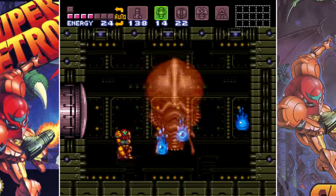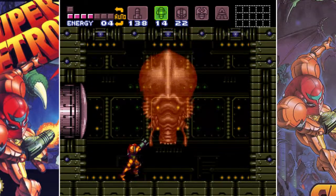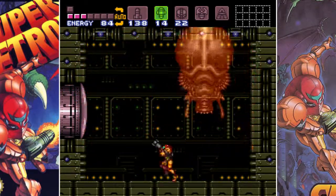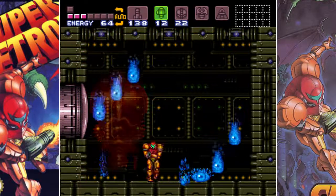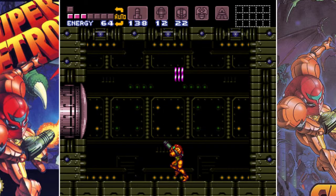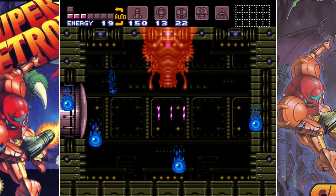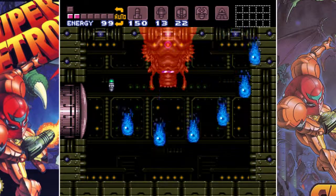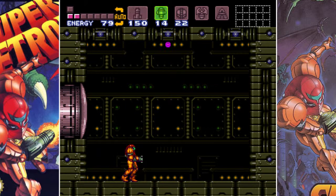I'm going to get my super missiles and see if I can kill him outright. They're probably going to take a lot of damage. Now this is why you don't want to hit him with super missiles — because he uses this attack, and he does it for quite some time. So he basically punishes you for using super missiles on him.